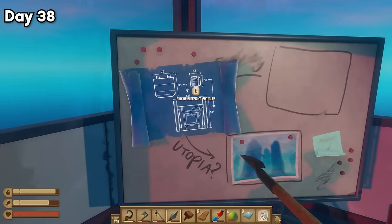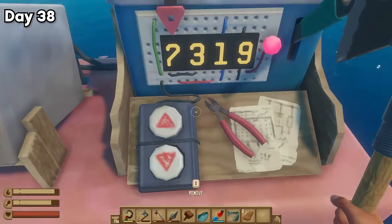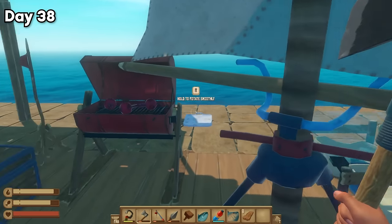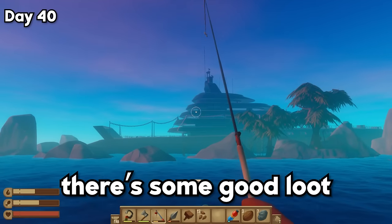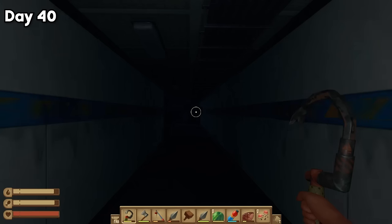And boy am I glad we came back, because here I found a dishwasher, more blueprints, and a sticky note with the receiver code and the word 'people' on it. And where there's people, there's loot to be stolen. So I began sailing toward the next marker on the map, arriving two days later. A yacht? Oh, you know there's some good loot in here. I swam around to the back and stepped inside, where I was greeted with absolute darkness. I could go back to the raft and make a headlamp, but respectfully, mama didn't raise no bitch.